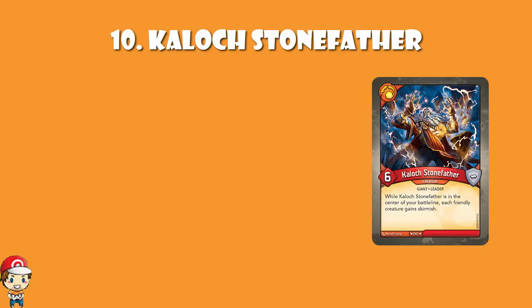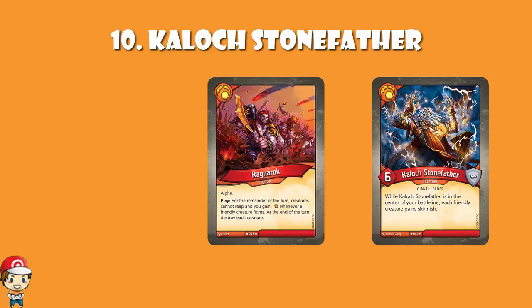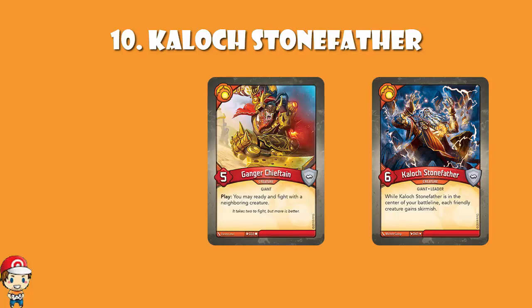This seems like the kind of good thing for them. I don't think it's as good as some of the other leaders, but it's fairly fun. Think of a card like Ragnarok — it's an alpha card, and for the remainder of the turn creatures cannot reap, and you gain one Amber whenever a friendly creature fights. But then at the end of your turn you destroy each creature. At least you destroy all your opponents as well. Maybe Gang of Chieftain would be a better example — when you play it, you may ready and fight with a neighbouring creature.